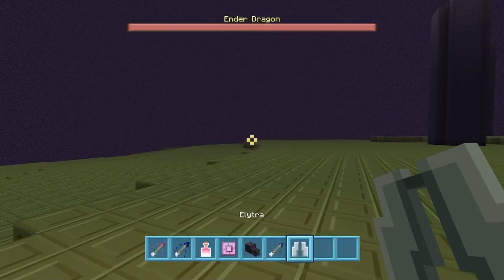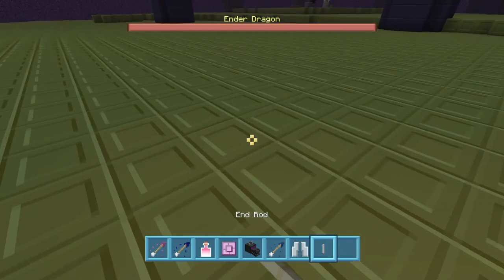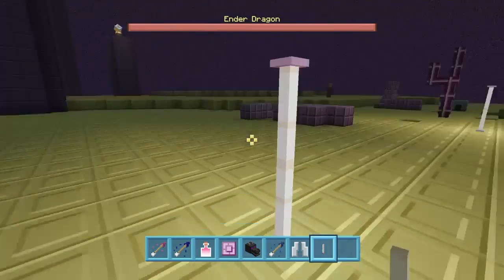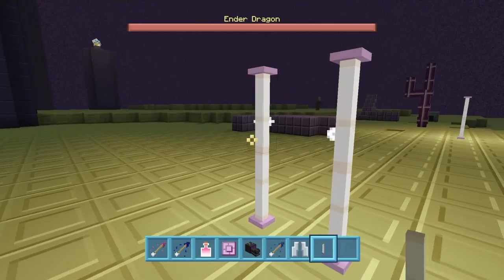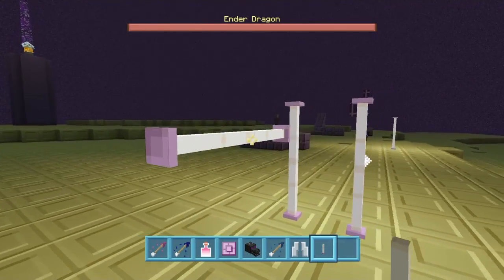Another thing we're going to talk about is the end rod. Here's what the end rod looks like — it's cool for decoration and it's also used for lighting. If you put one rod with another they won't really stick together, but that's what it's going to look like.